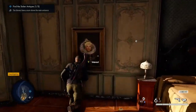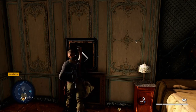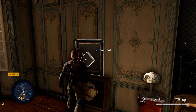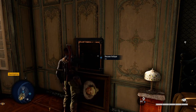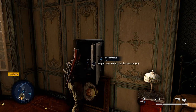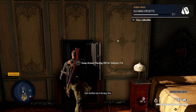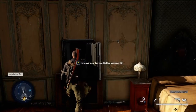In the same room, interact with this picture - you can either blow it up or use your intel: use the safe code from that last document. Nice - and in there you've got another hidden item, another statue. That's your second hidden item of three.